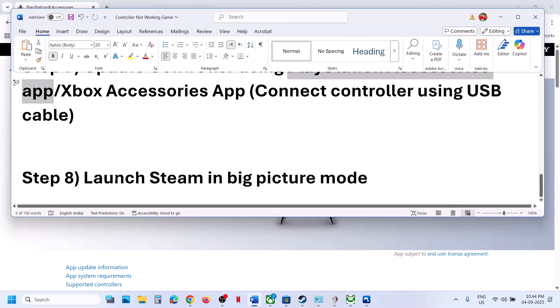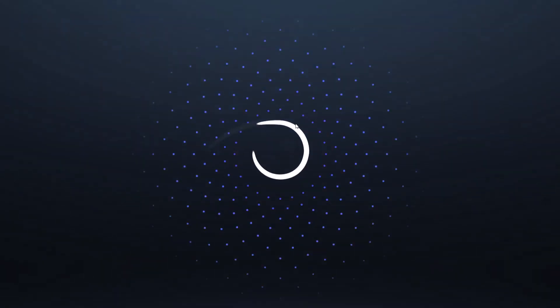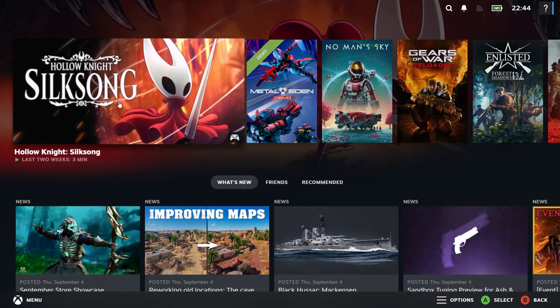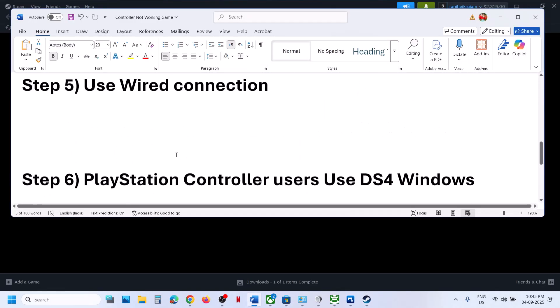If still not working, the next step is to launch Steam in Big Picture Mode. Go to Steam and at the top right you will see 'Enter Big Picture Mode' — click on it. Launch the game from Big Picture Mode and check. One of the steps shown in this video should help you get the controller working with the game.